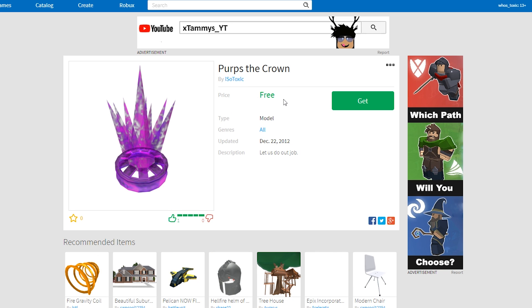The same thing happened here with the Purple Ice Crown, which I called 'Perps the Crown.' Last updated in December 2012 — the description was 'let us do our job,' I don't know why. I think this one actually looks kind of nice. This is one of the only old retextures you're going to see that I think actually can hold up to this day and still be considered something that looks nice, because since it's literally just the Ice Crown in purple, everybody likes Ice Crown. I mean, who doesn't like Ice Crown?